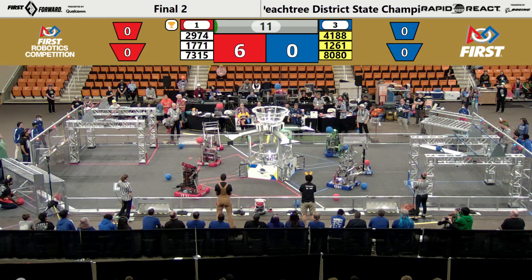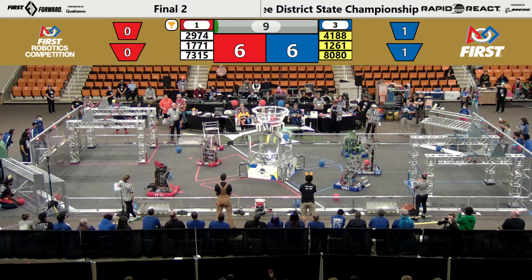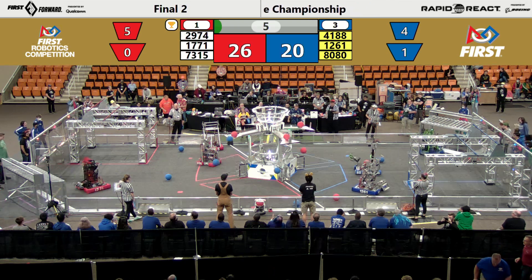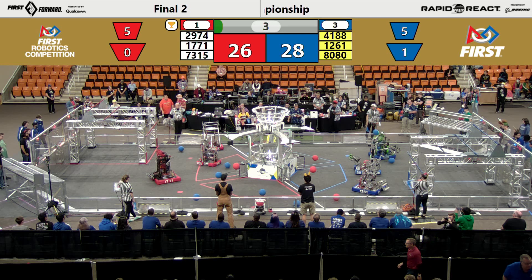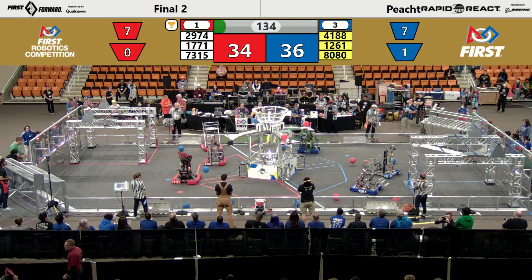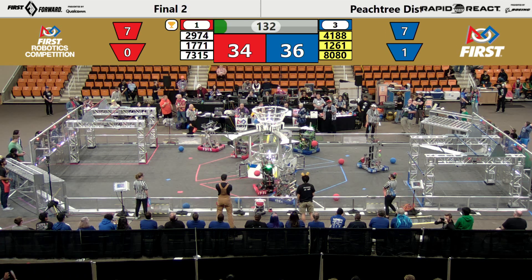80-80 scores in the low hub. Red Alliance 41-88, 12-61, 17-71, and 29-74 scoring in the upper hub. There goes more cargo flying — two apiece for each one. Points were doubled in autonomous.